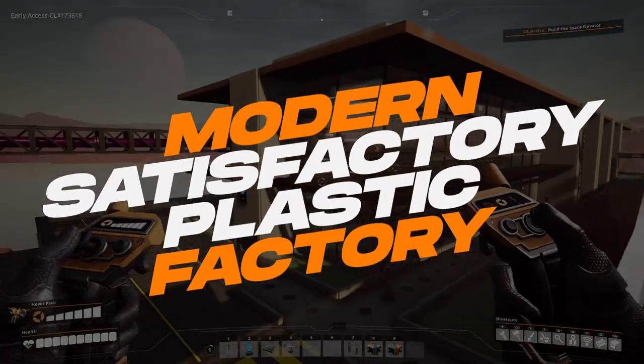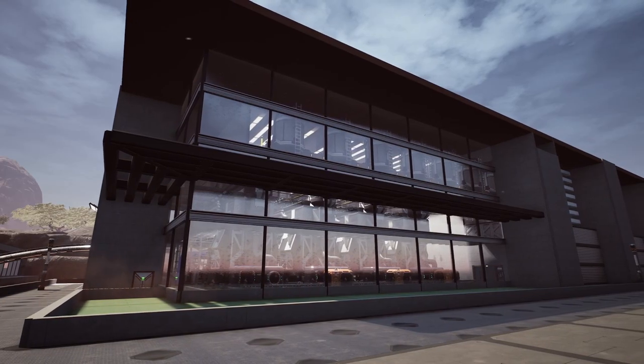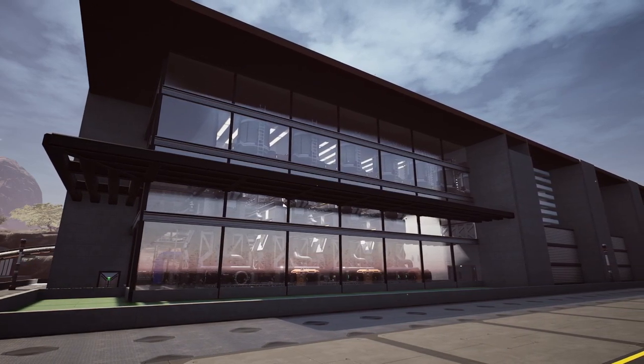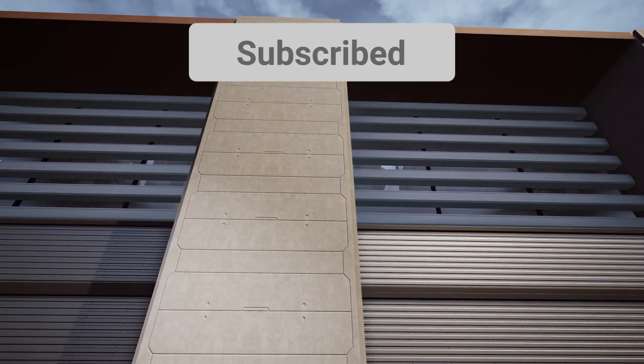Welcome back to another Satisfactory video with Update 5. Update 5 has finally been released and I want to show off two new buildings that make plastic and rubber. These are very similar buildings, which is why I'm combining them — they're pretty much the exact same building, just producing different things.